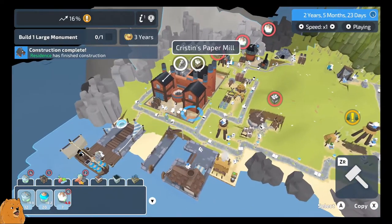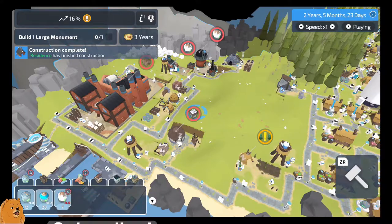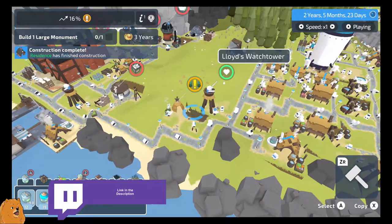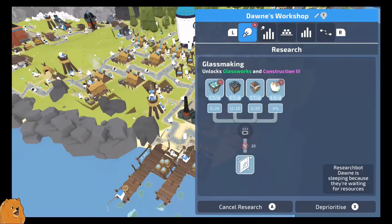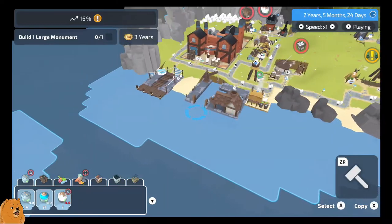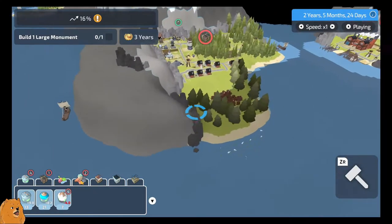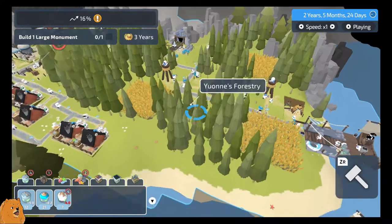Hey everybody, McKnight here, welcome back to Colonists. We're waiting on more energy for the tannery to make more books. We might have to send this to the forestry, we'll see. This is doing glass. I think we started a boat - no, the boat's already been made. Yes it has, cool. This needs logs - why does this need logs? There should be plenty. They are cutting down logs, good.